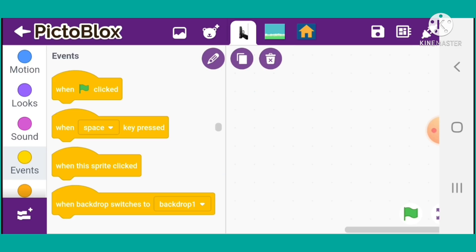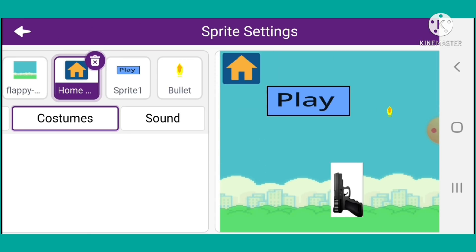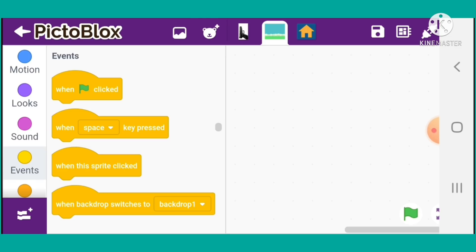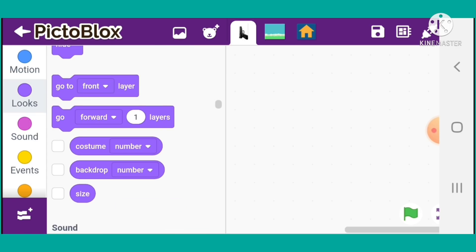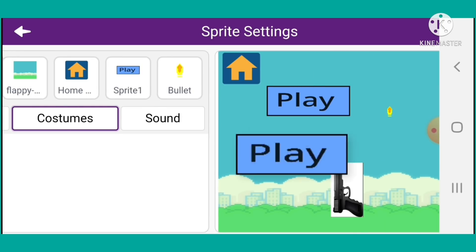I will hit the home button. Now I will click on the separate button — we will make all frontiers in front of us. And the play button — go.